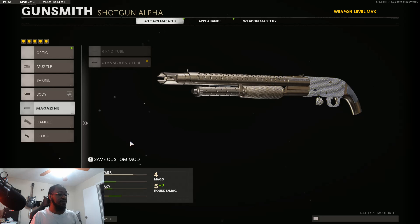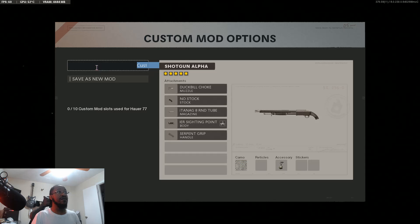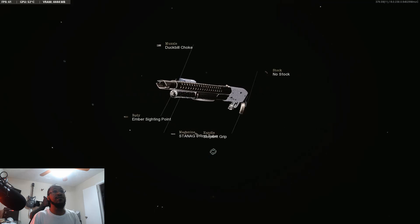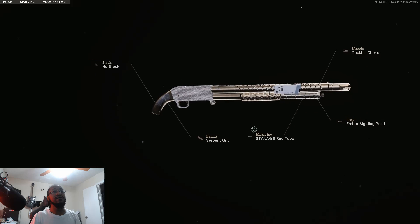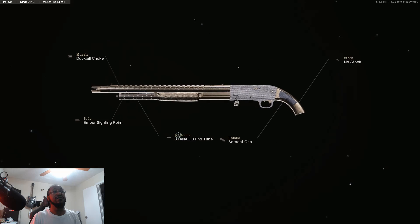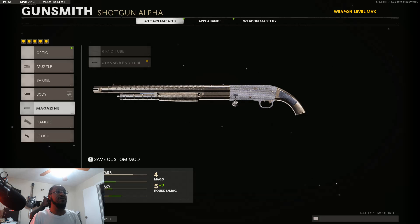We're gonna save this custom mod — this is gonna be the Hauer, I'll call it Diamond Hauer 77. Let me inspect it — there, look at that! That's our Diamond Hauer right there. We got a Diamond Hauer shotgun — beautiful, that's beautiful.